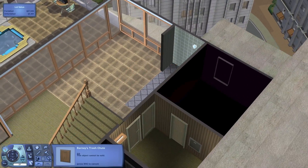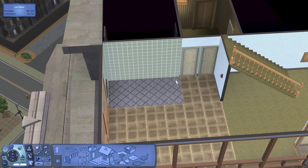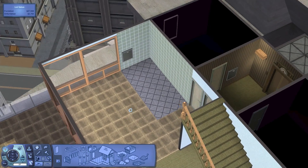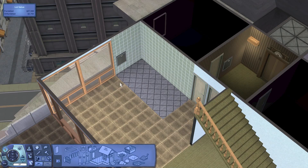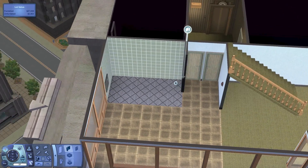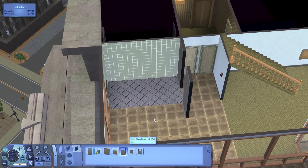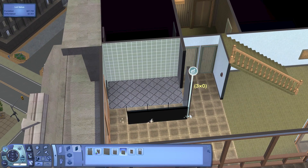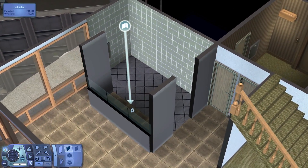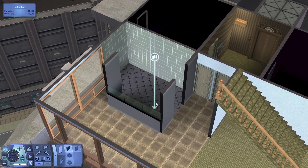I'll just stick this trash chute right here — I think that'll be good. My thought for the kitchen was to have a galley-style kitchen: counters along here and then maybe an island counter with some barstools. I'm not sure if I'll have enough room for that though, because I wanted to have a larger table out here. So I might just have regular counters and have it so you can get into the kitchen from two sides. Let's stick a wall in here because I don't want you to walk in and just have a counter right next to the door.